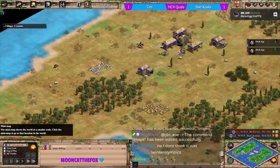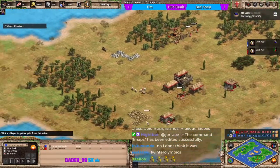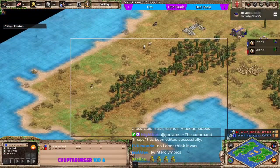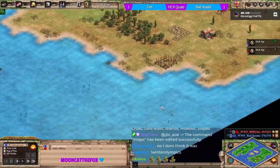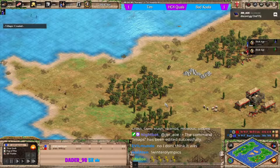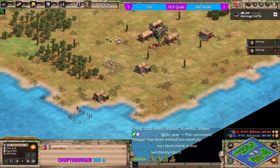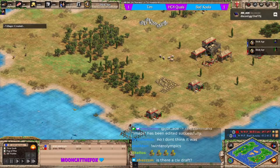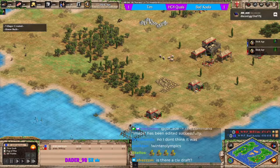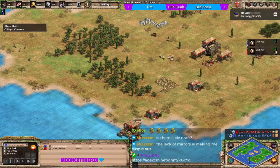Wood seems fairly even in terms of amounts each player has. This all feels rangeable from the water, which is not ideal. Both islands feel very very thin. Tim is going for a back dock.